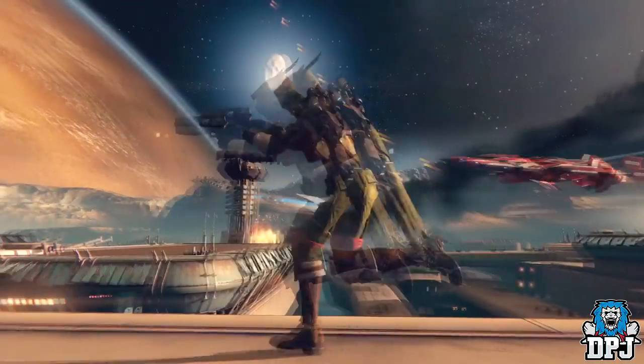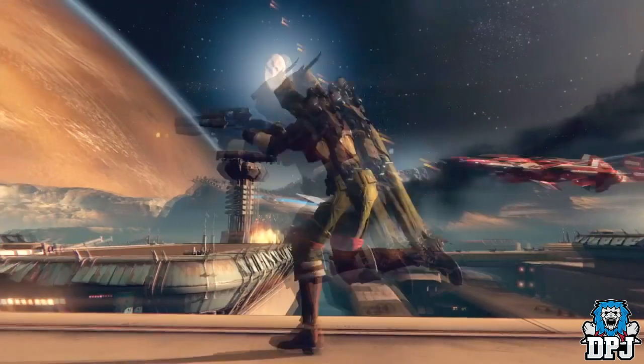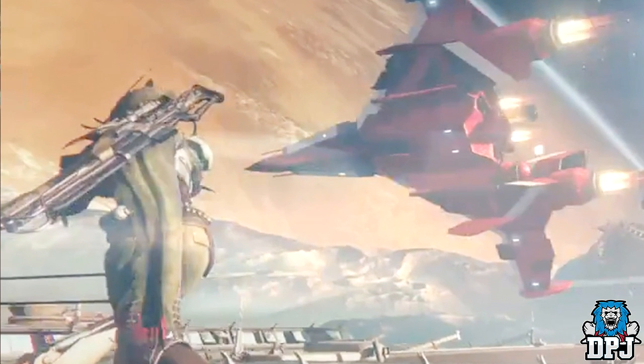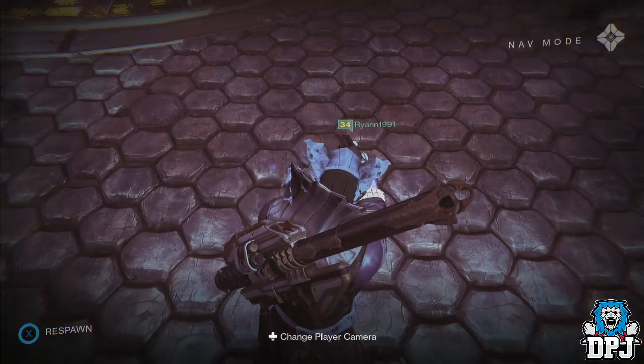At 55 seconds we see a Hunter running along with a very interesting weapon on his back. It's hard to get a clear screenshot without it being blurry, but I just about managed. I have a slight suspicion it may be a new raid weapon - I could be a million miles off, and I can't tell whether those spikes are part of the weapon or part of the Hunter's armor, but that would definitely clear things up.